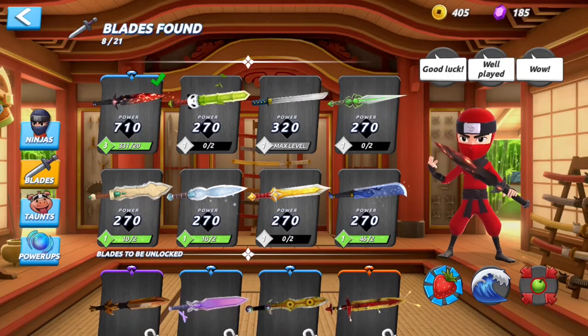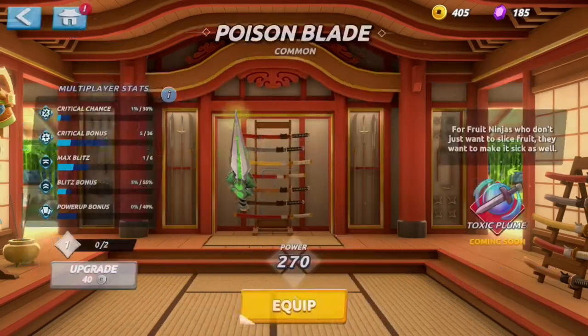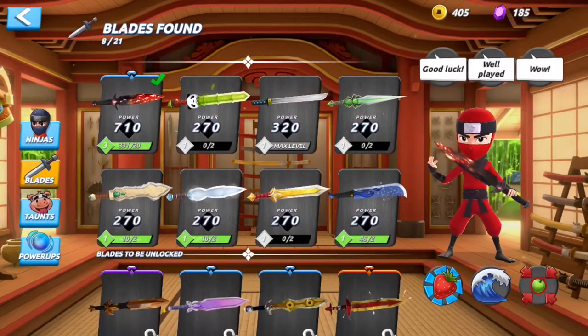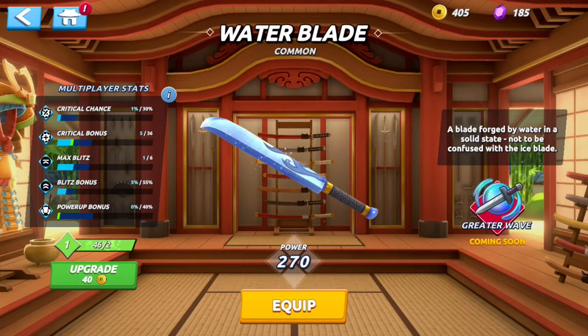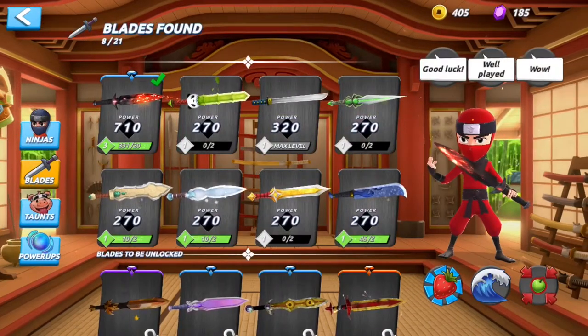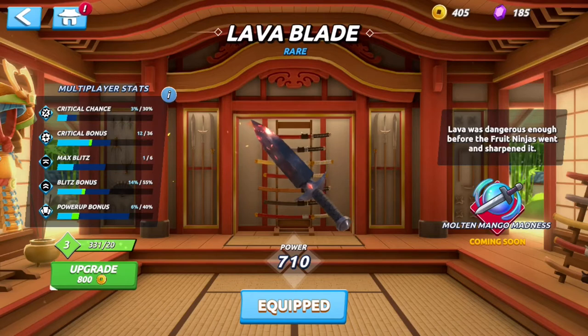Next thing is blades, which is pretty interesting. It's still very much a work in progress — as you can see, most of these have an ability that sounds really cool, but they say 'coming soon.' I feel like that's going to be a big change for this game when they actually add sword abilities, but currently it's just different stats — pretty boring currently with the blades, but I feel like once they add in their special abilities, it's going to add a lot to the game.